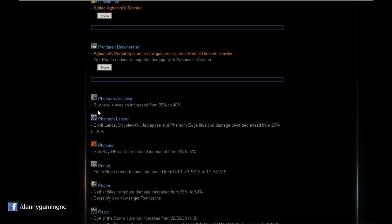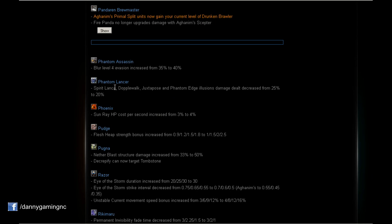Phantom Assassin: Blur — the third spell — evasion at level 4 increased from 35 to 40%. That's huge and very nice for PA players. This also makes it even more important for carries facing Phantom Assassin to buy MKB.